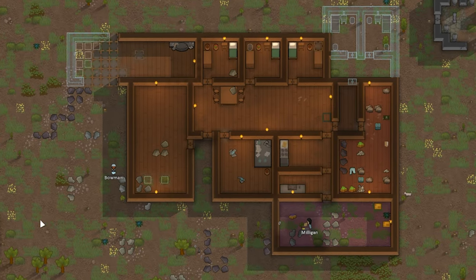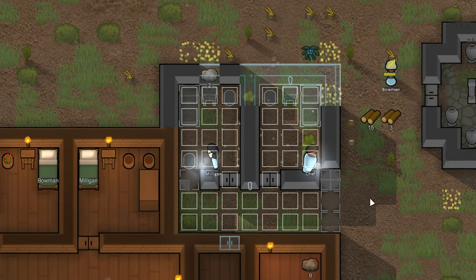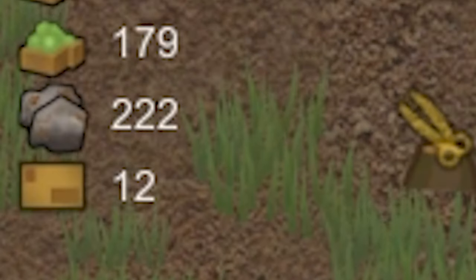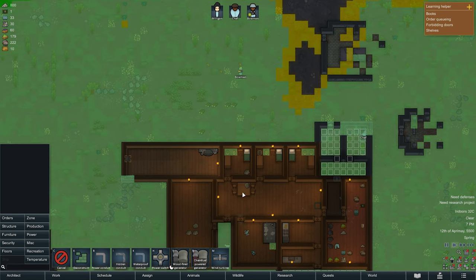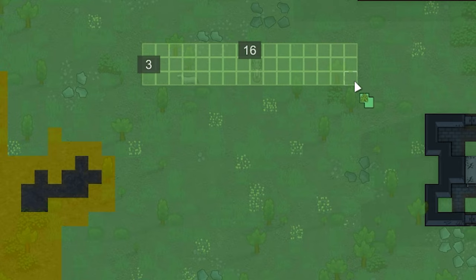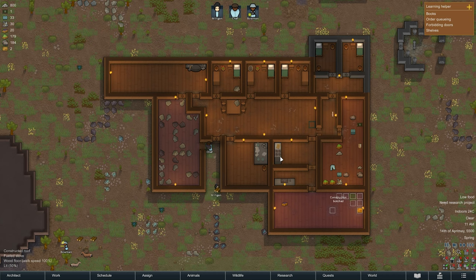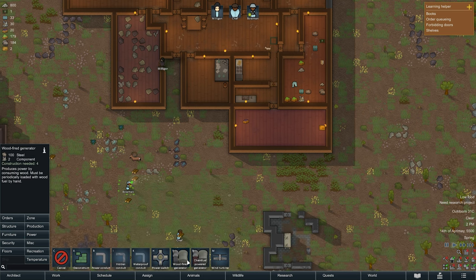As we headed into day 6 pretty much everything was done apart from the prison. We even added some flowers to the bedrooms to add a little bit of beauty and on a positive note everybody seemed quite happy. One thing that slipped through the net though was our food supply — we were down to the last 10 meals with no grow zone. We checked the fertility option but there was nothing close that was great, so we settled for a large patch at the front of the base. By the end of day 7 the prison was in, and midway through day 8 everything was done — our little sanctuary's foundations were down but this was where the real work starts.